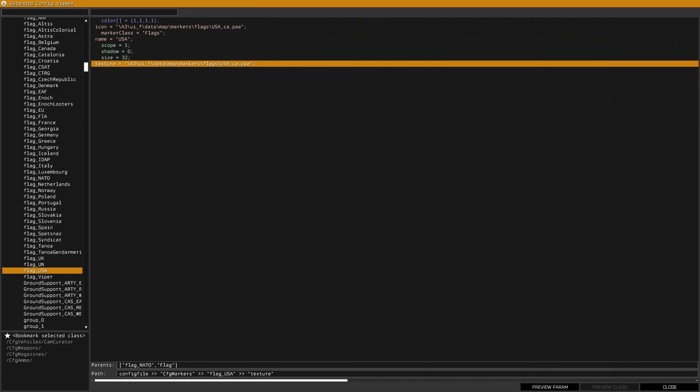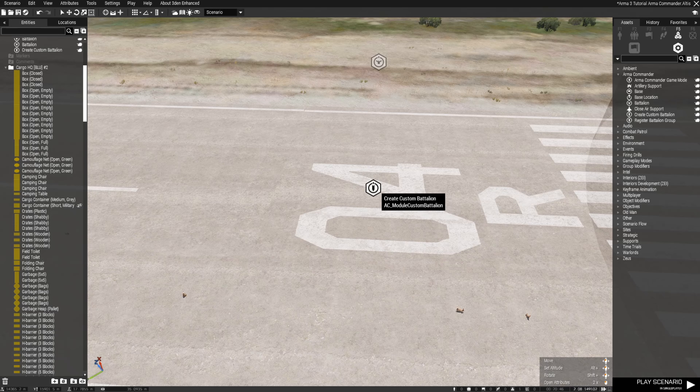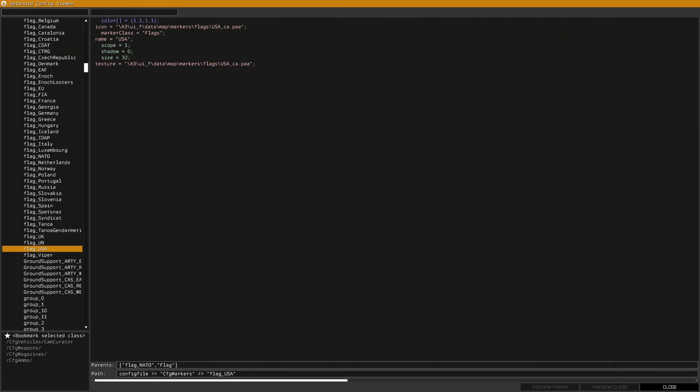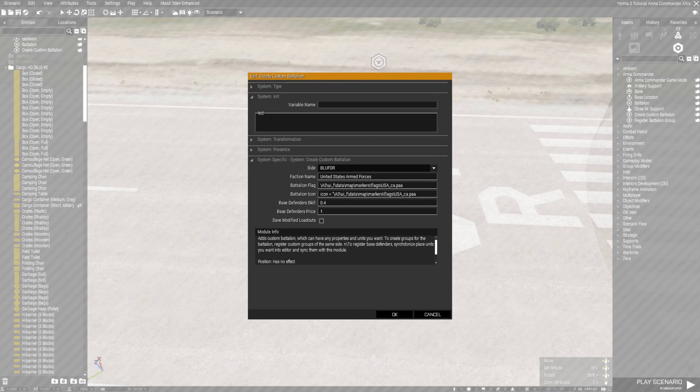Go ahead and grab the texture. What you would do is click on it, hit Control-C, back out by hitting Escape, and paste it into the field. Make sure you get rid of the semicolon and the quotation marks at the start and end — the part that says 'texture equals quotation mark'. Then go back, find the icon equals field, hit Control-C, and do the exact same thing. Then hit OK.